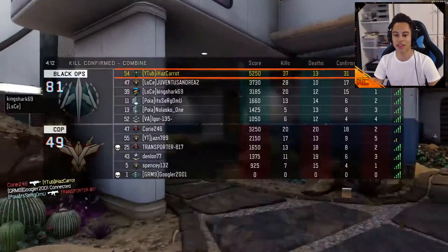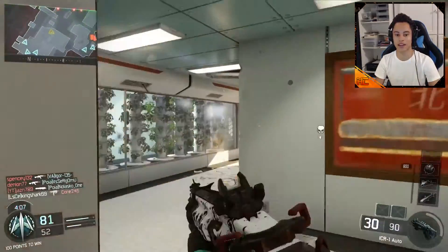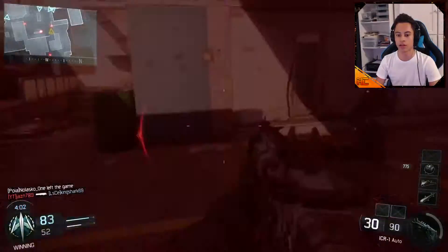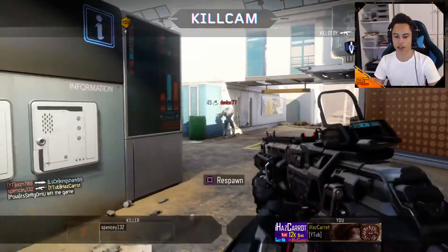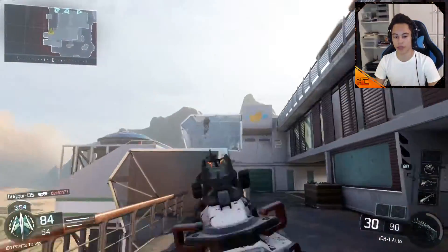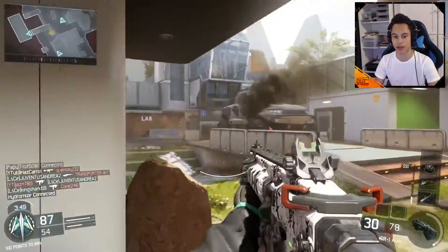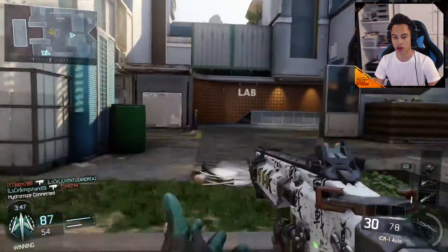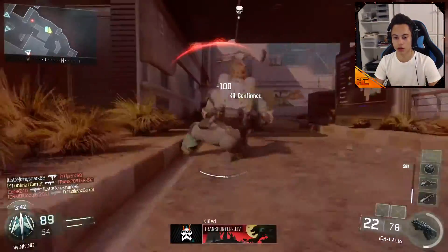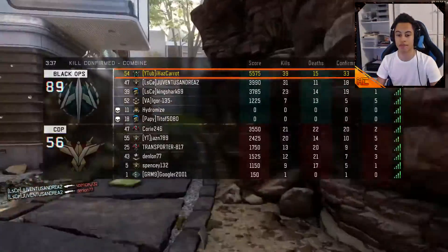Look at us — 37 and 13. We're carrying the team hard for the objective. There's a guy down here — we got shot from behind. I don't know, I feel like I might need to up my sensitivity because it's quite low. That's so I have a decent aim when I'm on target, but if someone's to the side or behind me, I can't turn around quick enough. He shot me in the back and my sensitivity wasn't quick enough to turn around.